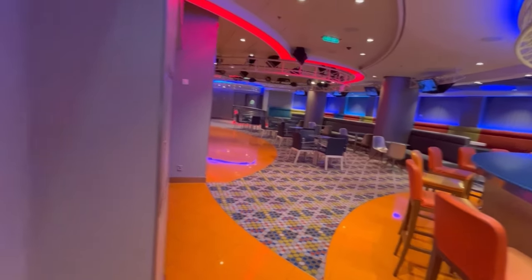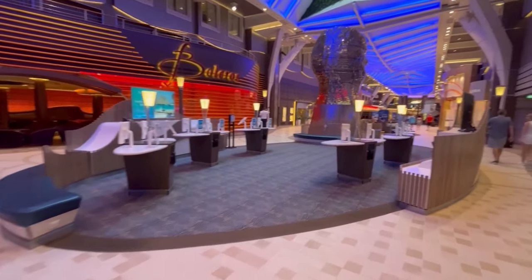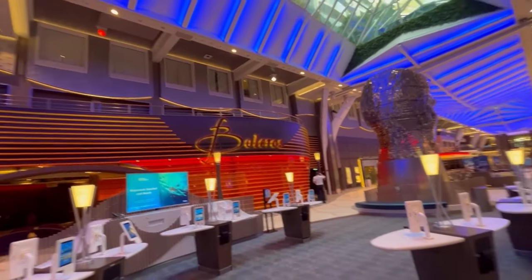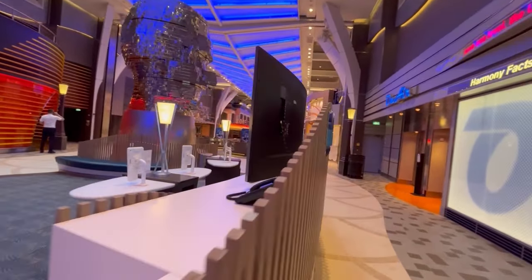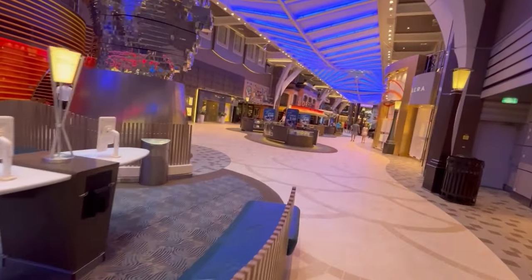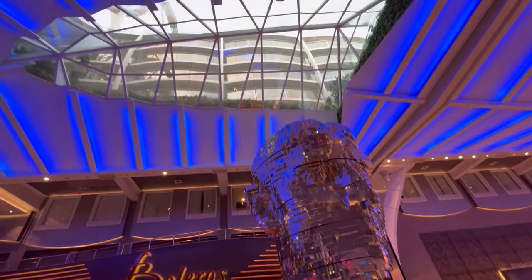First thing you'll notice in the Royal Promenade is Spotlight Karaoke (the On Air Club), Boleros, and shore excursion kiosks. Up above you can see promenade-view staterooms — a good alternative to interiors, bigger, with a little light and not that much more expensive. They could be noisy at night if there's a party.